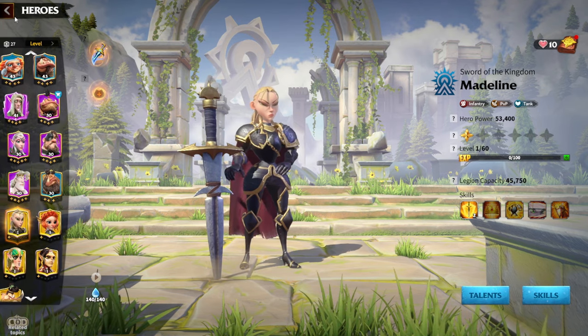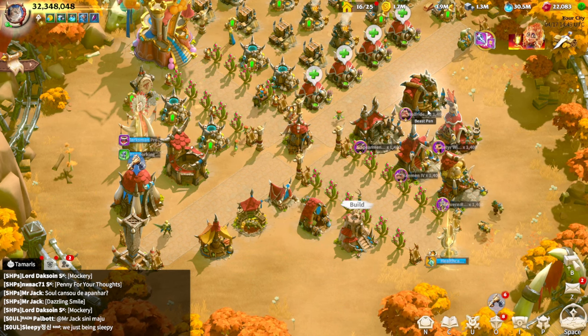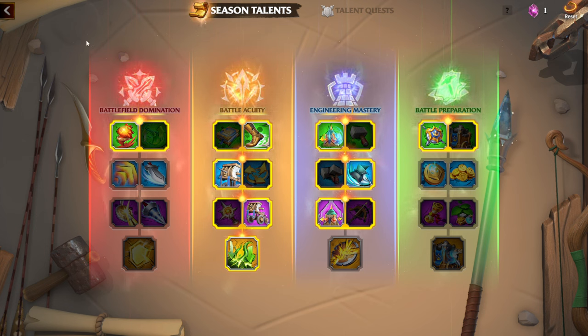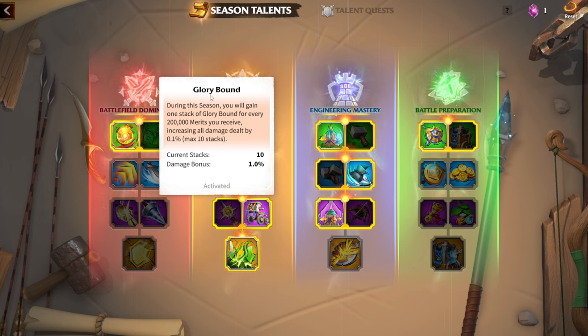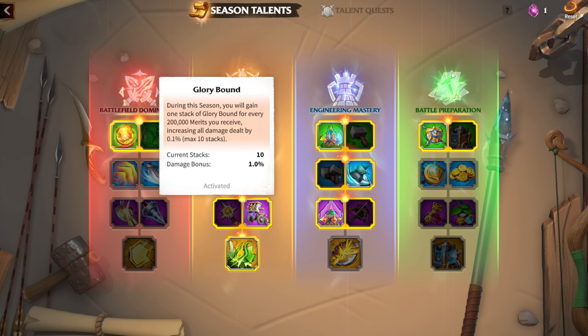Regarding seasonal talents — a new addition to Call of Dragons — if you are an infantry player you will mainly focus on Battlefield Domination, the signal tree most suited for infantry players. From the first choice between Glory Bound and Swift Supplies: if you are a more combat-oriented player, go for Glory Bound, with a maximum of 10 stacks giving 1% more damage per stack when you fight more.